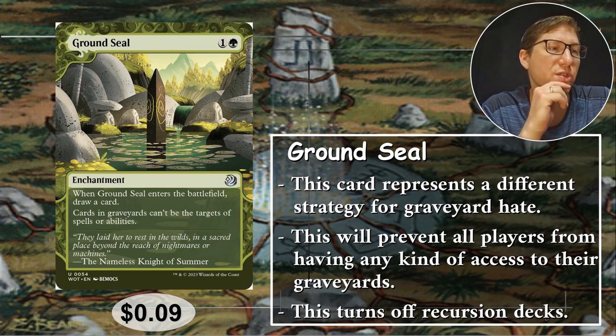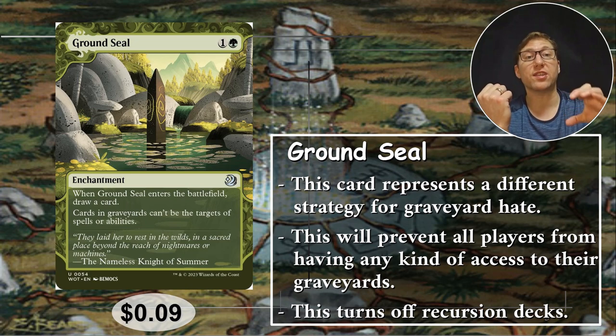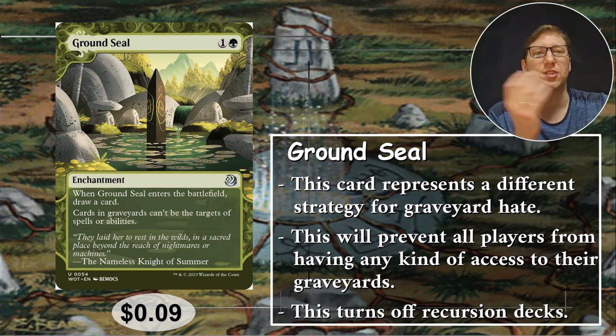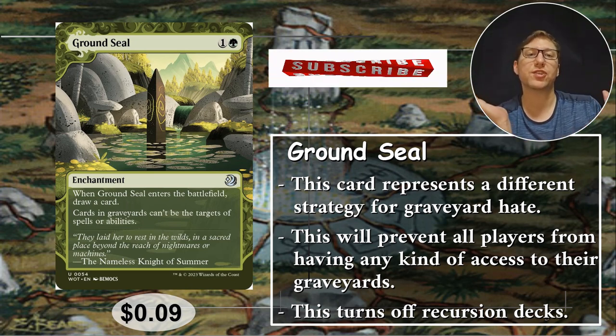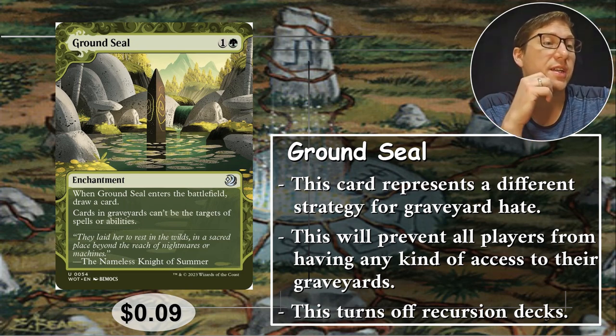This will prevent all players from having access to the graveyards and will turn off things like Recursion. Also remember it includes abilities, so a lot of creatures that can exile cards and then cast them again — like Escape — won't be able to activate that ability from the graveyard. More than anything, creatures that have abilities useful in the graveyard, like Glory — which can give all creatures protection from a color of the player's choice from the graveyard — if you shut off their graveyard abilities, that's done. Pretty much shuts off a win-con. Anyway, nine cents.